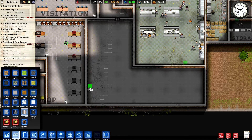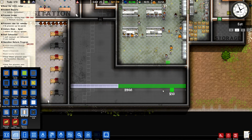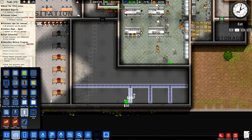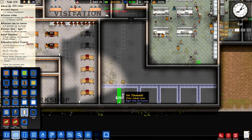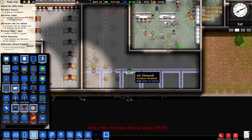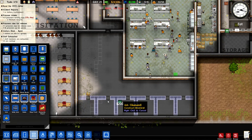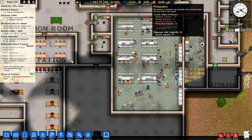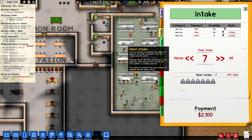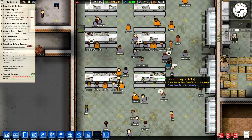Let's install some more cells and get more prisoners in - the more chaos that happens the better! We're going to make these quite spacious cells - well, not that spacious, that's just being ridiculous and way too generous. These are criminals after all. So that's one, two, three, four, five, six - once these are built we'll have room for six more prisoners. Actually we can have seven, so let's go to intake and increase that to seven.